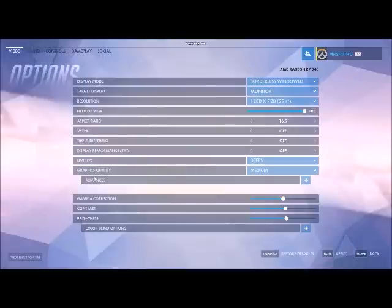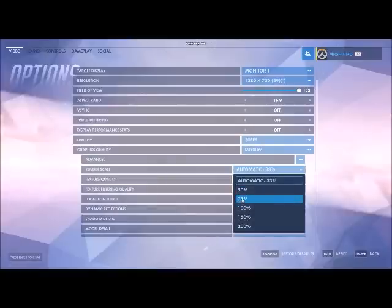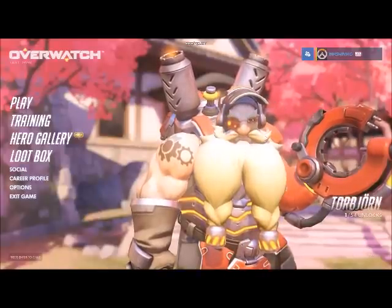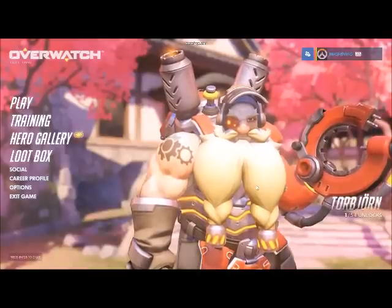You see the little plus right there. There you will see something called render scale — this is really important. To me it says 33% automatic. Go ahead and click 75% and then click apply in the bottom right corner. You can also try a slightly higher percentage if possible, but 75% should work just fine.